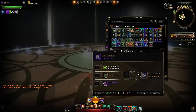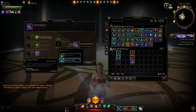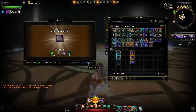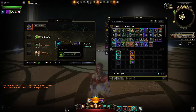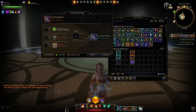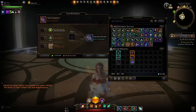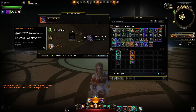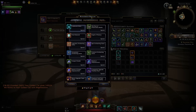Upgrading it further to legendary gives a 10% upgrade chance, which hasn't changed. Getting it to mythic is a 5% upgrade chance as normal, but you'll see something new — we now need legendary enchanting stones, also known as enchanting stone rank sixes.